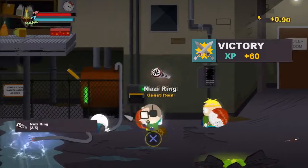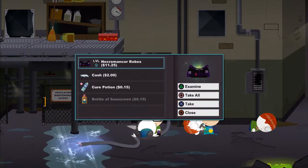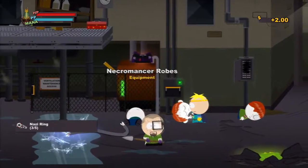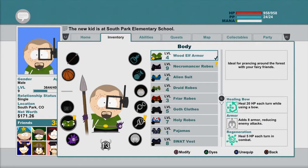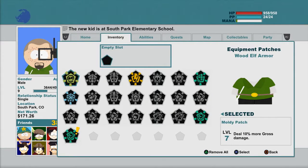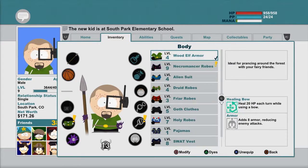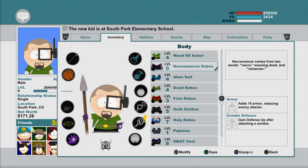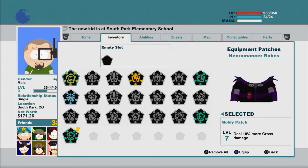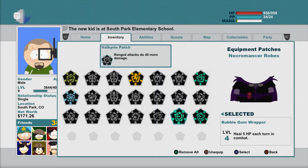I got another one and another one — nice. Necromancer robes! Let's look at my inventory. I'm just gonna unequip that because I'm assuming these robes are gonna be amazing. Oh yeah — gain defense up after a zombie attack. Let's look at what we have here. Two-handed weapon damage melee, ranged 40 more.